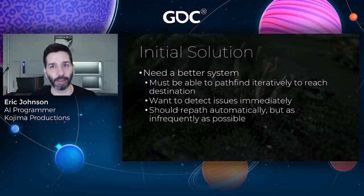It was clear we needed a better system. Because our search range was limited, we knew we might need to perform multiple pathfinding requests to reach targets, even ones as close as 25 meters away. We also wanted to repath automatically as soon as an issue was detected, but no sooner, both to improve performance and to avoid the instability we were experiencing.